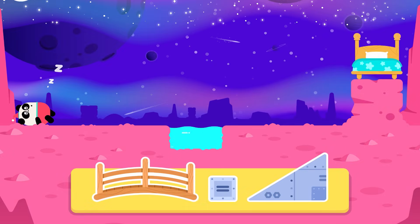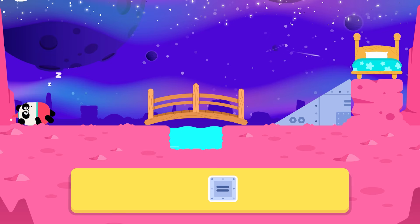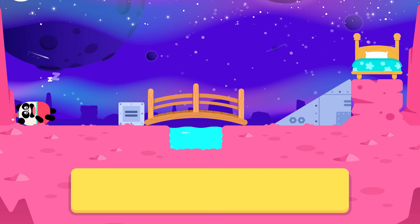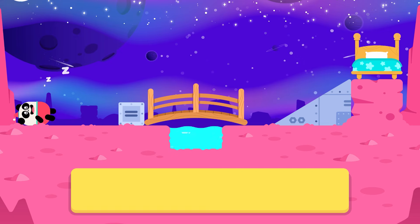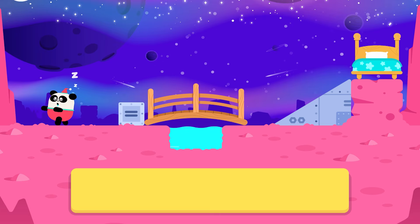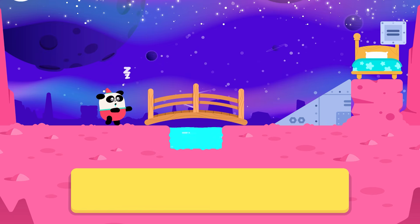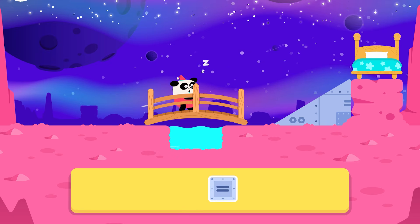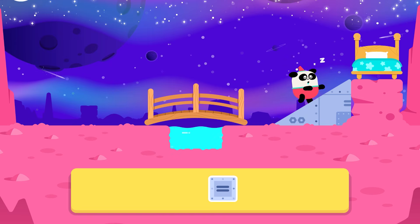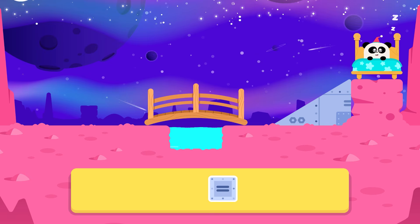Here we go again! Bridge! Big triangle! Small square! Small square! Small square! Finally, Elliot is sleeping in the bed!